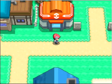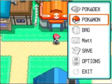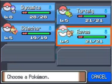We talked to Professor Rowan, and we also got the two other starters, Chimchar and Turtwig. Then we went back to see Mom and she gave us an Eevee. So yeah, we got all these Pokemon: Piplup, Turtwig, Chimchar, and Eevee.